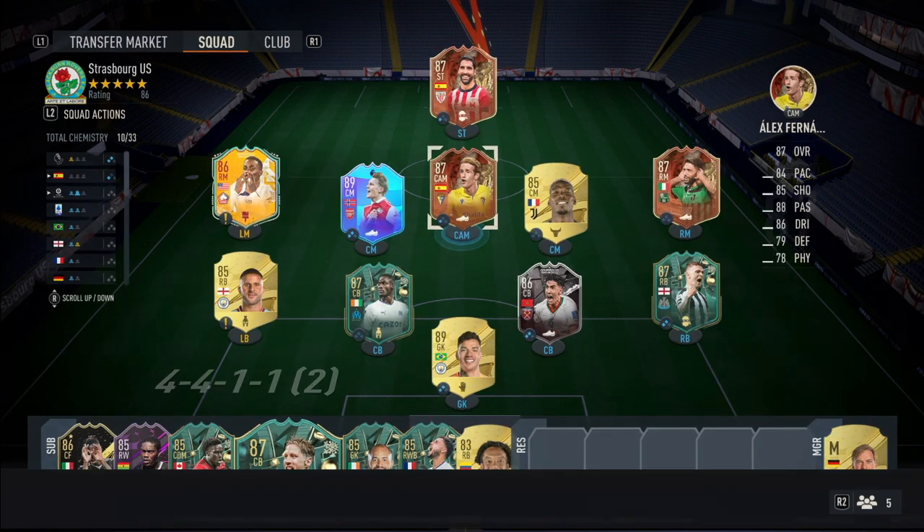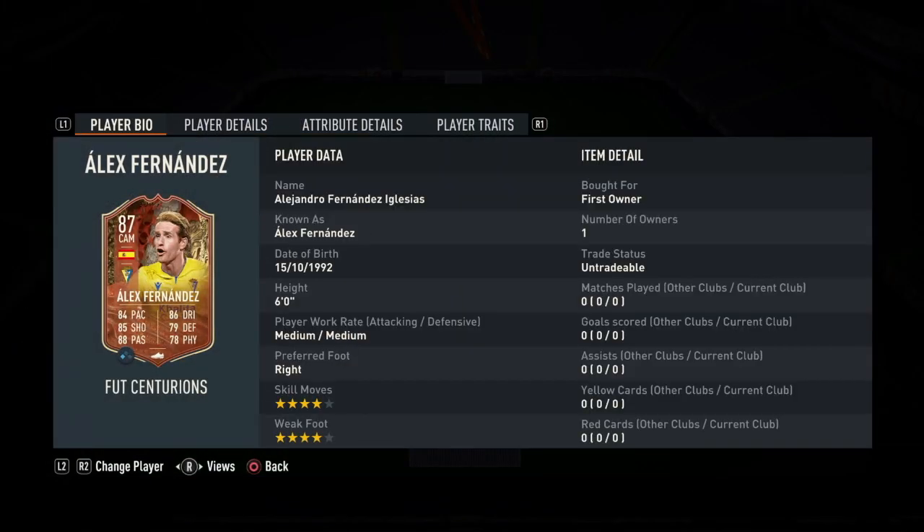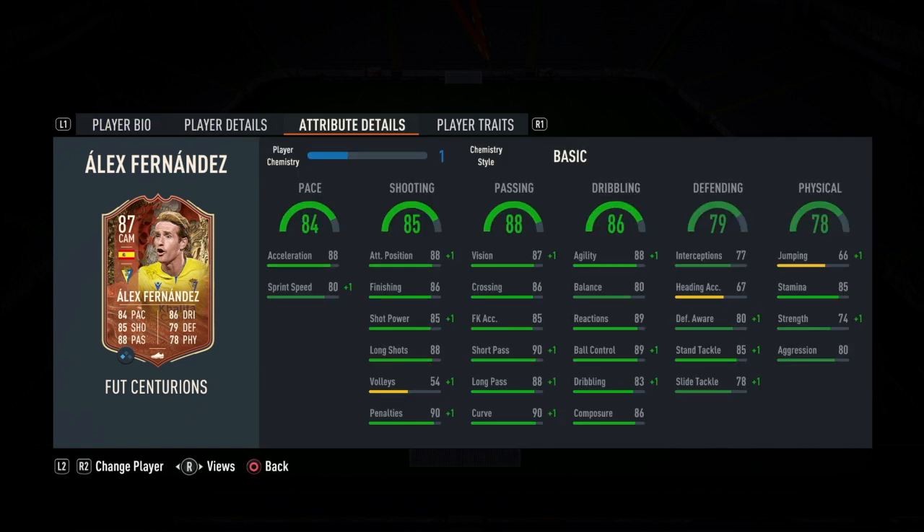Now we have Alex Fernandez here — also 87 rated. He is a CAM with four-star skill moves and four-star weak foot, which is very good for a CAM. His weak foot is strong, as you can see here.